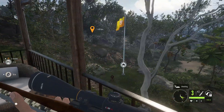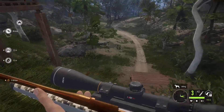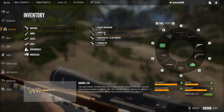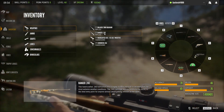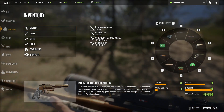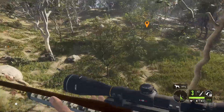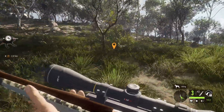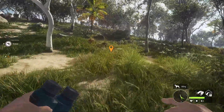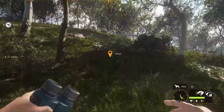Loadout for today, as always: the Malmer 7mm for class 4-9 animals, the Ranger .243 for class 2-3 animals, the overpowered .410 pistol for any birds we come across, and the Sundberg 454 as our self-defense pistol against anything that might decide to run up and attack us. I was glad I had that on me because a kangaroo decided it wanted to attack me last episode during the live stream.